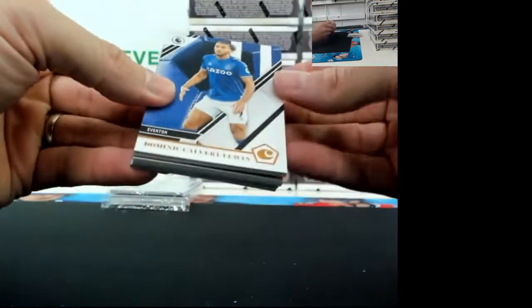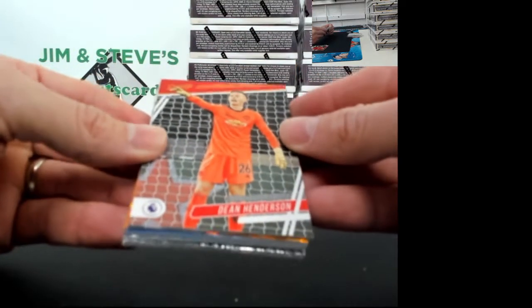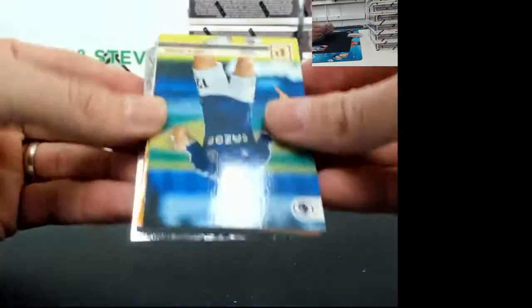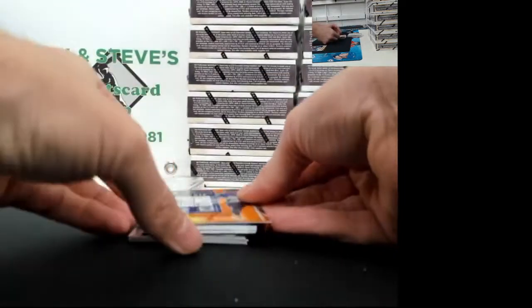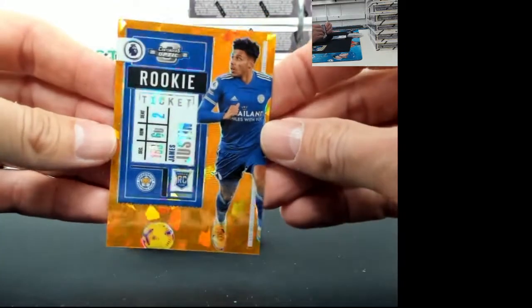Two packs to go, nice - good, glad to hear it. Dominic Calvert-Lewin for Everton. Got a thick card in here - Trent Alexander-Arnold. And color - we got all kinds of stuff going on here - Dean Henderson for Manchester United. Cabin Phillips for Leeds. Lucas Digne, second time we've seen that one. Let's do a little slow roll action - James Justin, orange, 20 out of 23 for Leicester City. Some orange ice - sick, James Justin.